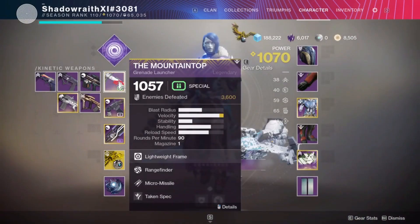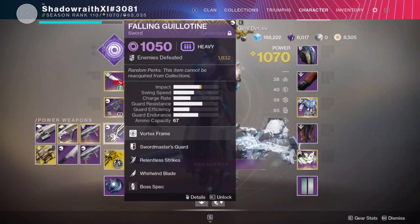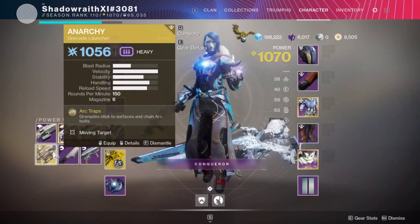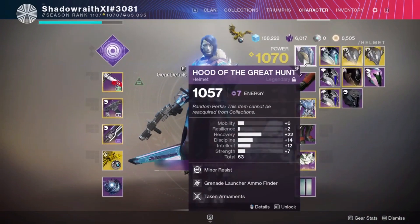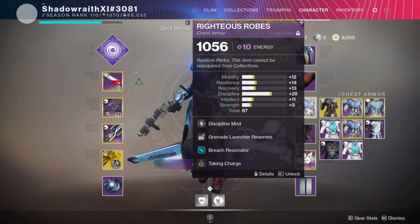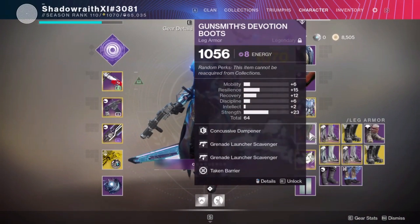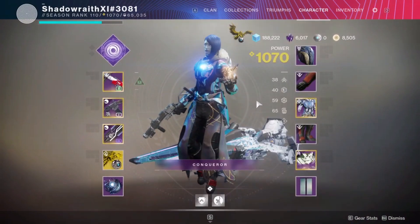We're using Mountaintop, Gnawing Hunger with Demolitionist for Grenade Regen, Falling Guillotine for the first boss fight, Anarchy from there on, and then a couple mods: taking Armaments for Heavy ammo on Grenade Kills, taking Invigoration for getting your Rift back when killing knights, taking Charge for getting Charged with Light, Protective Light for survivability, and Taken Barrier also for survivability.